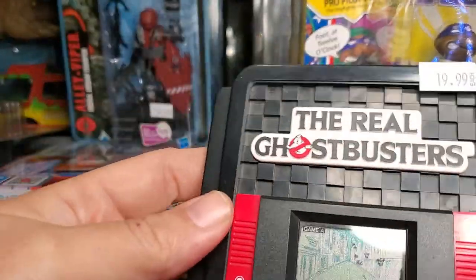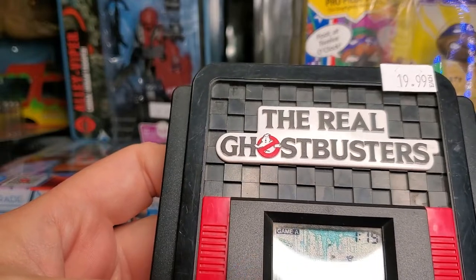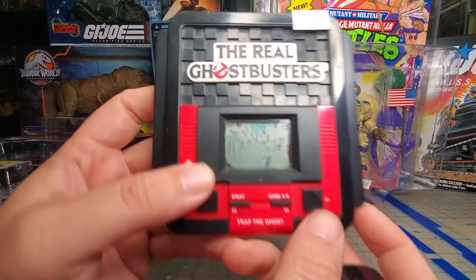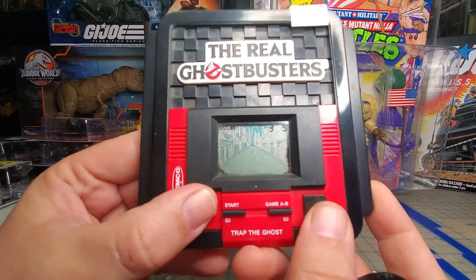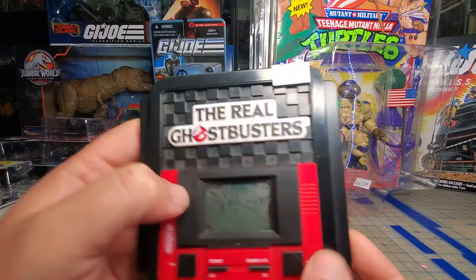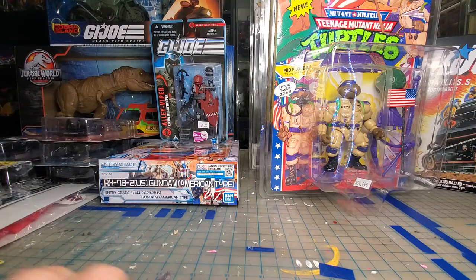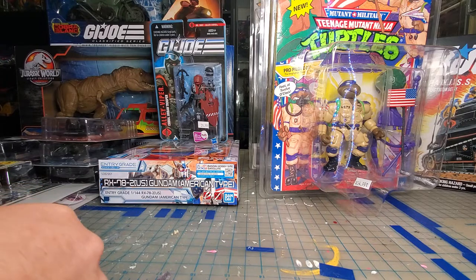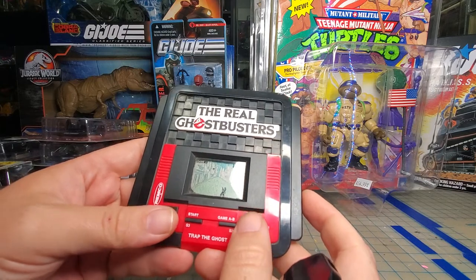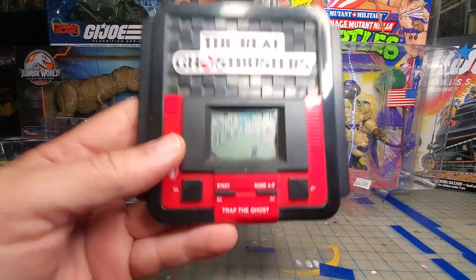First up, I got this Ghostbusters game. I thought it was broken around the edge but I guess that's just how it's supposed to look. I have no idea how to play it, and to be honest I don't know how to shut this thing off other than taking the batteries out. I had never seen a Ghostbusters handheld game, so I'm pretty happy to have it. Looks like there's a game A and a game B. It's Ghostbusters Trapped the Ghost.